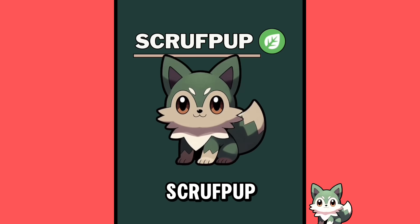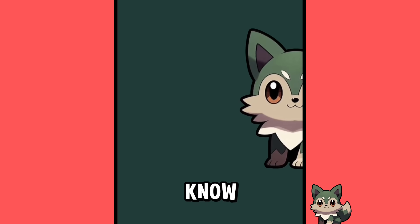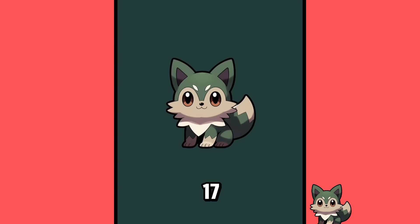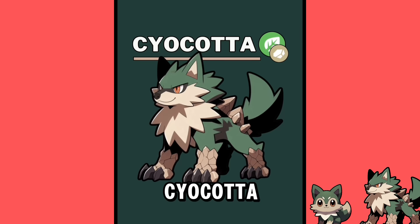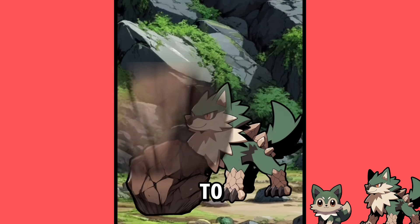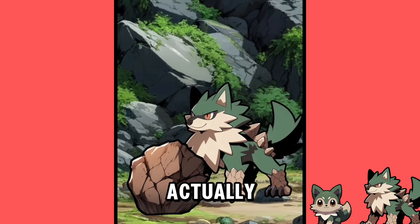The first stage of your Pokemon is Scruffpup, the baby wolf Pokemon. This starter will stay on four legs. At level 17, it would evolve into Kaiokata. These Pokemon use their stone-enforced claws to break boulders, which they actually also eat.